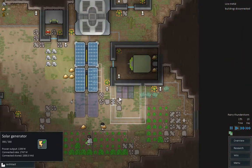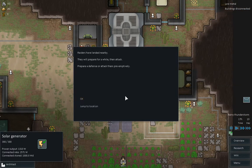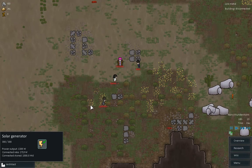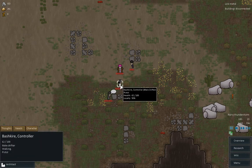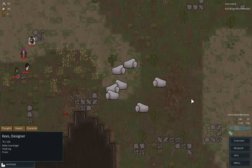We've got Mrs. T harvesting food. Food hopefully shouldn't be a problem. We've got plenty of food. And what's this — we've got raiders? Four of them, great. Pistol, pump shotgun, pump shotgun, pistol. Right, okay.